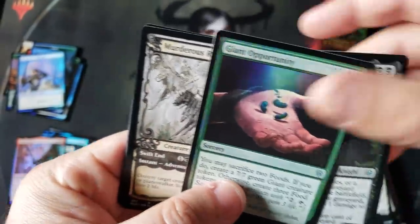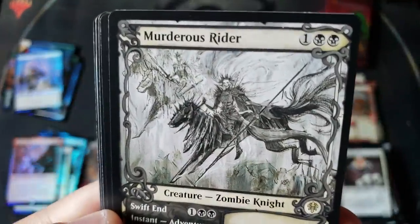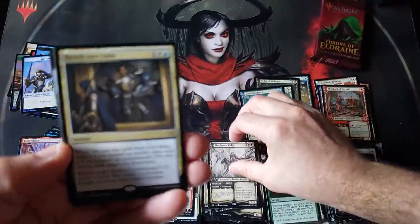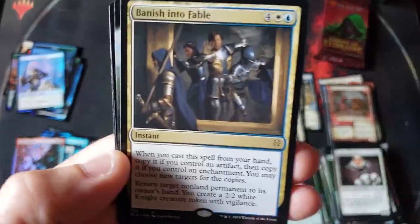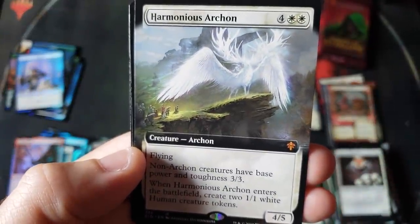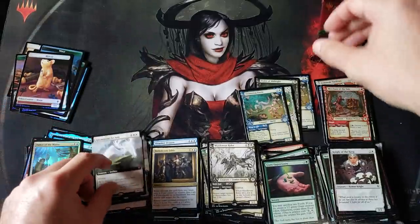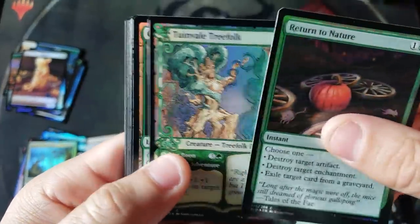No fairy tale frames in the common uncommon slot — Murderous Rider, probably the coolest piece of art in this set. We did get a double rare — wow, double rare in that slot. And Banish into Fable — wow, another rare — so we're at three rares in this pack everybody. And a mythic — Harmonious Archon non-foil — and a foil. So three rares, a foil rare, and a full art mythic in this pack!